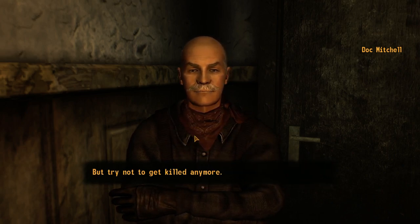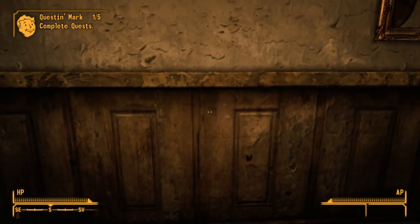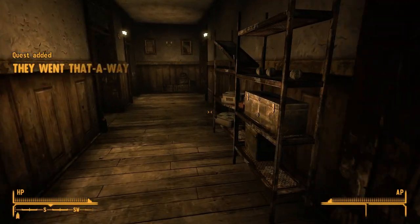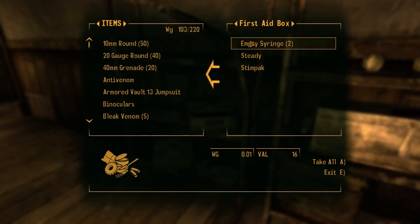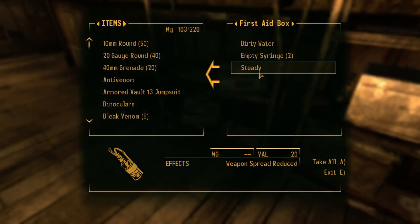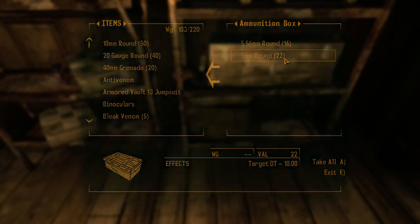You should talk to Sunny Smiles before you leave town — she can help you learn to fend for yourself in the desert. She'll likely be at the saloon, and some other folks there might help you out too. And the metal fella, Victor, who pulled you out of your grave. If you ever get hurt out there, come right back — I'll fix you up. Try not to get killed anymore. We're not doing hardcore mode.